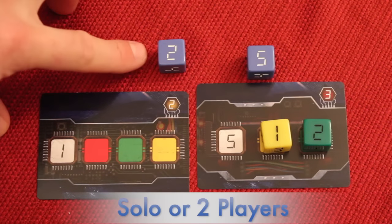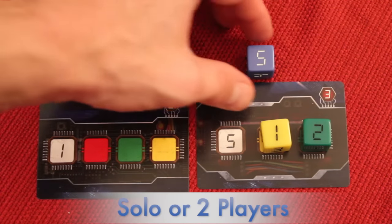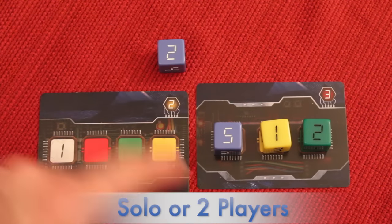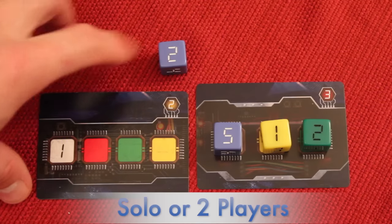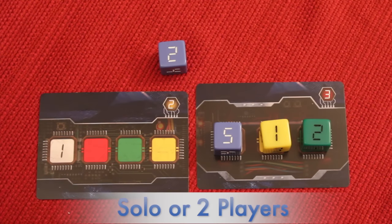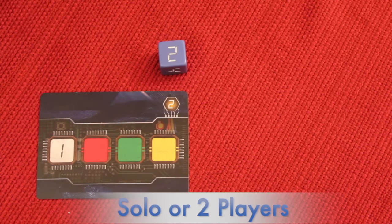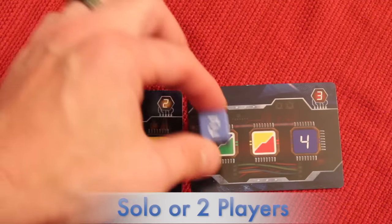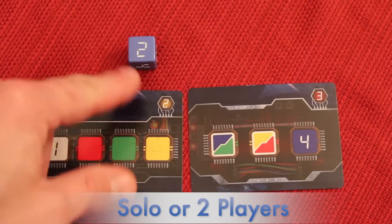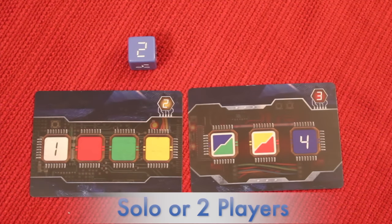In a two player or solitaire game where you take more than one die, you might complete a bomb with one die but be unable to place the other. In that case, even after getting a new bomb card, you cannot retroactively place that second die — it must be resolved normally and possibly rolled with dice removed from your board.